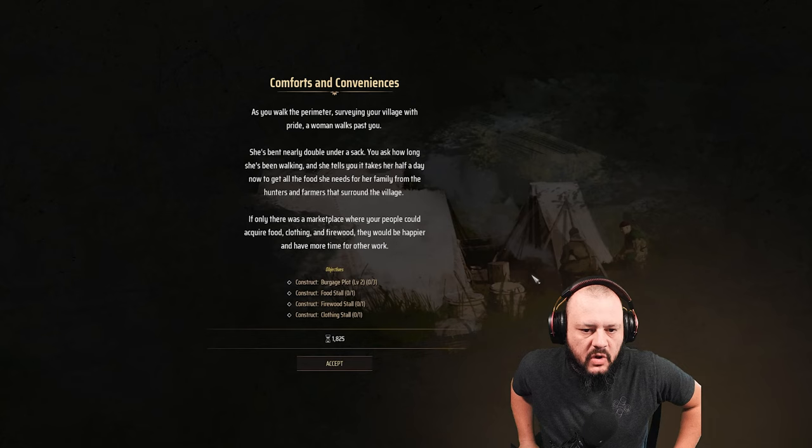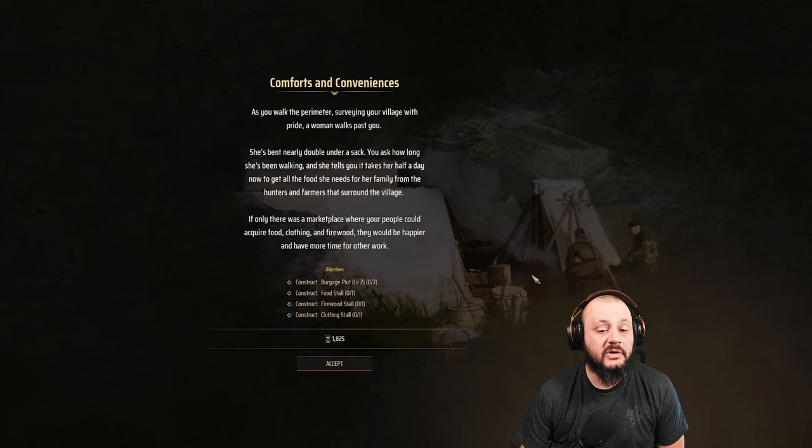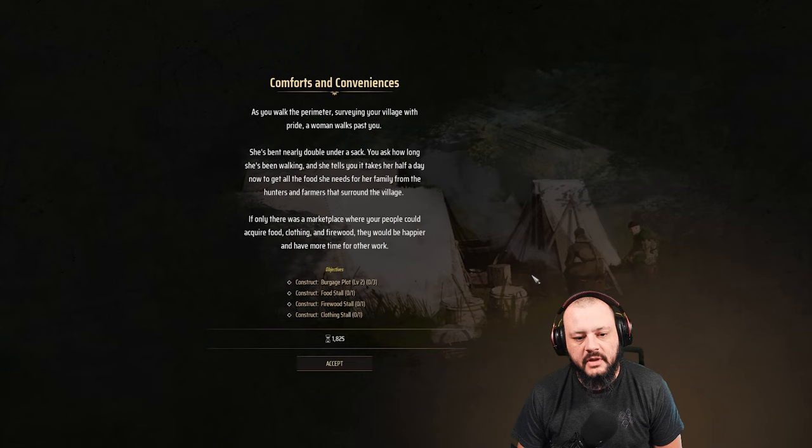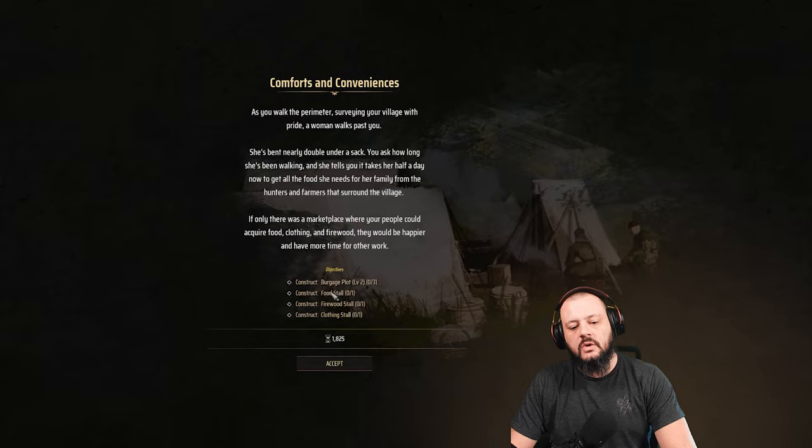New message: 'As you walk the perimeter surveying your village with pride, a woman walks past you bent nearly double under a sack. You ask how long she's been walking. She tells you it takes her half a day to get all the food she needs for her family from the hunters and farmers that surround the village. If only there was a marketplace where your people could acquire food, clothing, and firewood — they would be happier and have more time for other work.' So we now need to work on getting a level two burgage plot, food stalls, firewood stalls, and clothing stalls.